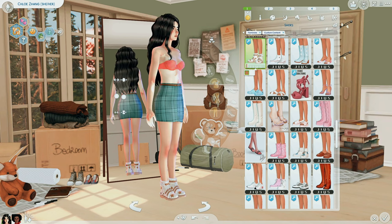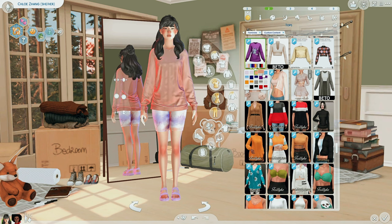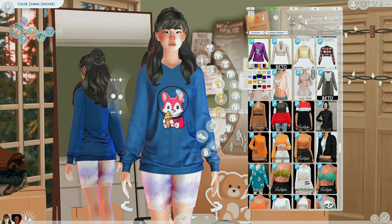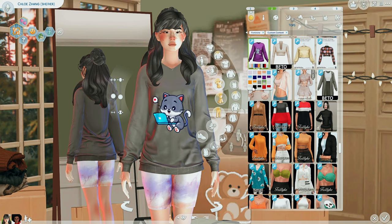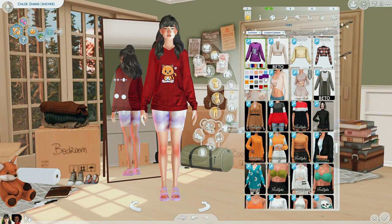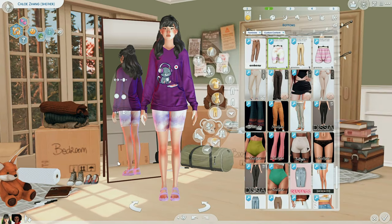This is the Kitten sweater by Beto — it is so adorable. It has plain swatches if you just want a simple sweater, but the other swatches have little pictures of cats on them — and there's even a dog one if that's your thing. It's a little more alpha but I love it so much. I would probably put my sims in this for sleepwear.